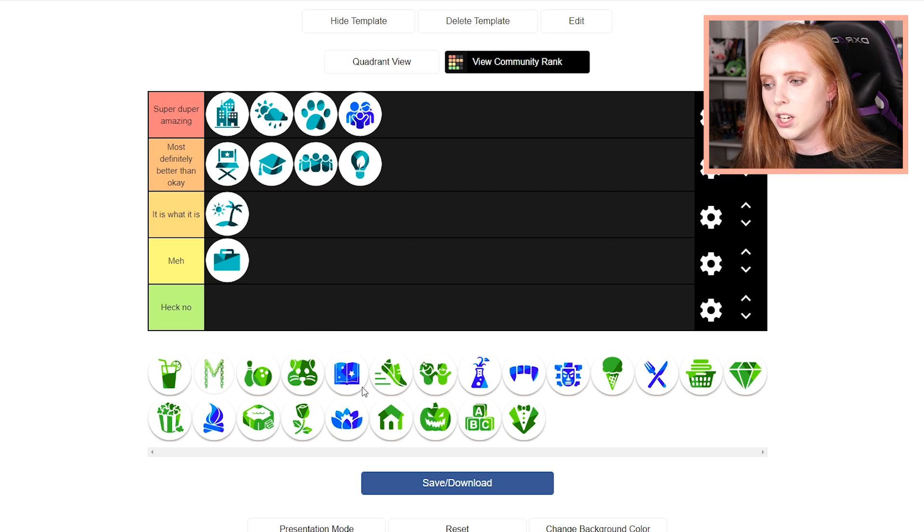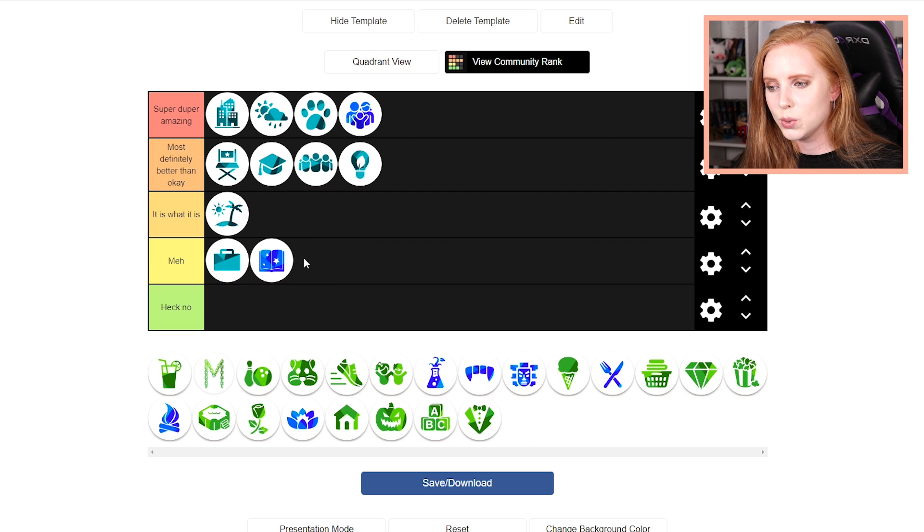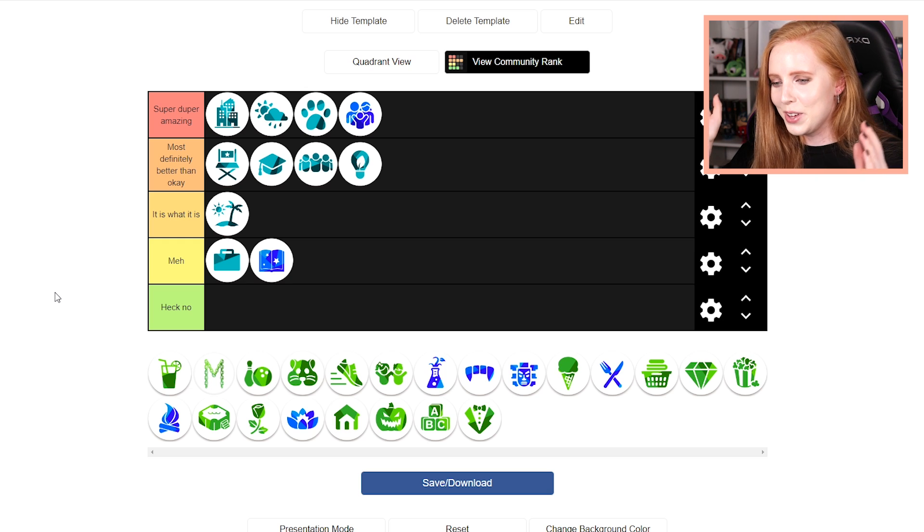Then we have Realm of Magic. That's another situational pack. I don't really use a lot of the stuff in it for normal houses. Unless you're building something for someone who's a witch or spellcaster, or has an eclectic kind of interior, it would go well with that. But anything else, it's difficult to use the items. From a builder's perspective, I'm gonna put it there. I feel kind of bad about it, but okay, moving on.